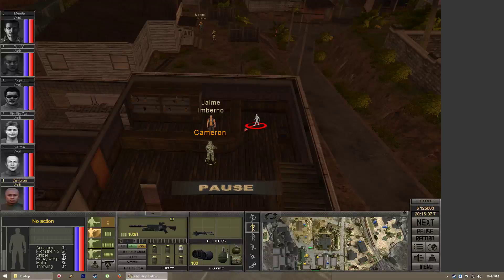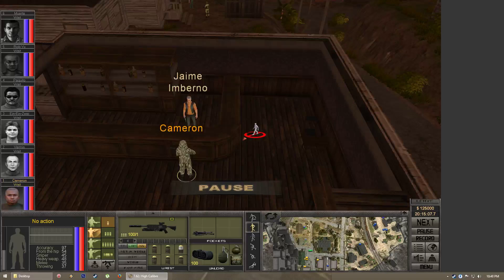Hi, this is Ninja2Dan and we're covering 7.62 High Caliber. For this guide I'm going to be covering faction basics, a few missions, and general character stats — not your attributes and skills, but other stats.